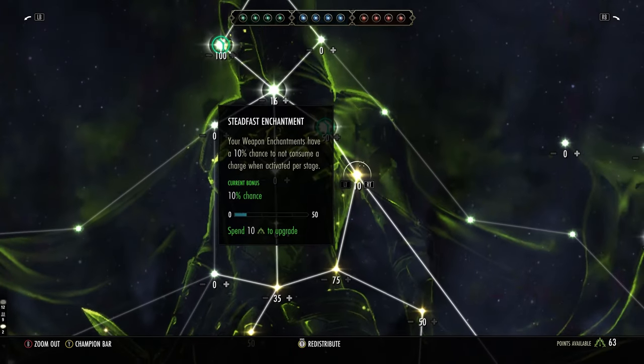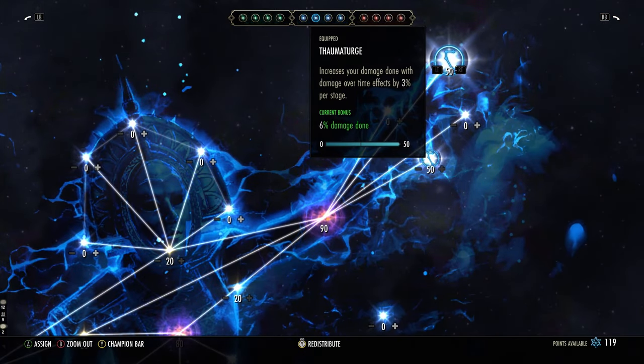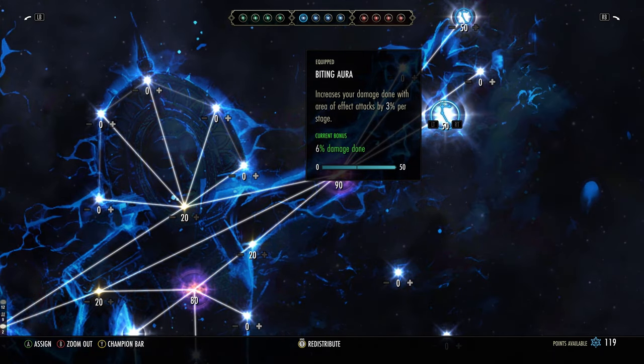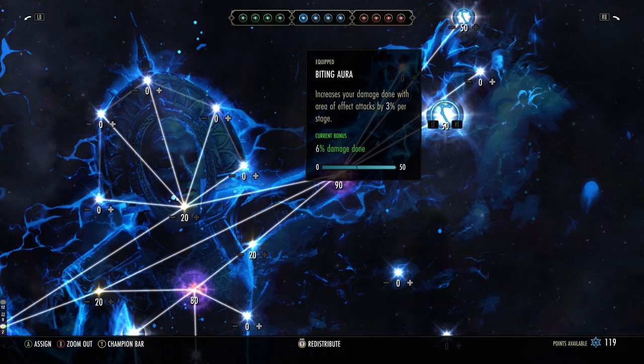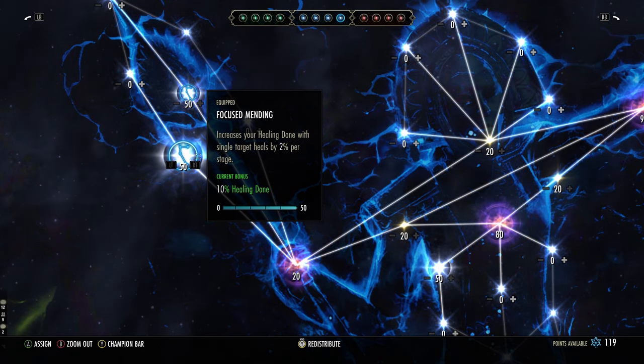For Champion Points, the green tree is whatever you want. In the blue tree we are running Thaumaturge, which increases your damage over time skills — that's your Beam and Thrives in Chaos. We're also running the node that increases area of effect attacks, covering your Tentacle, Beam, and Thrives in Chaos.